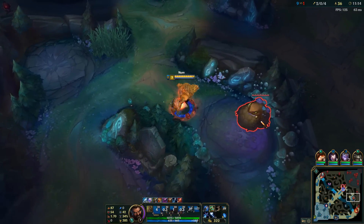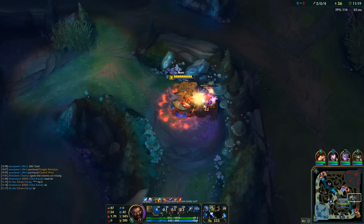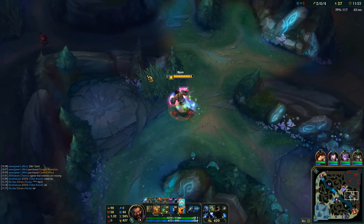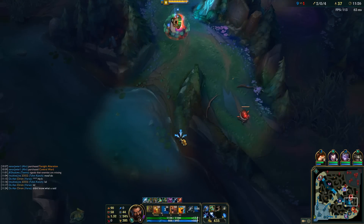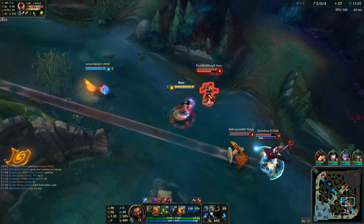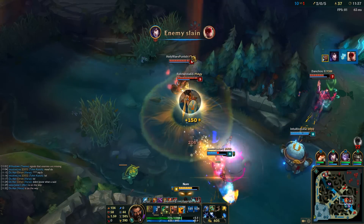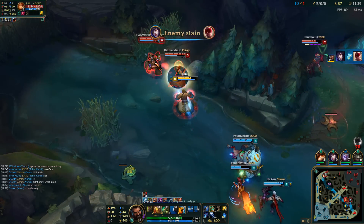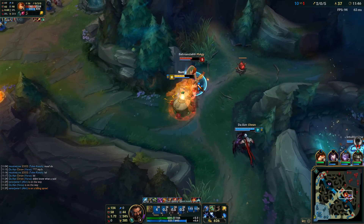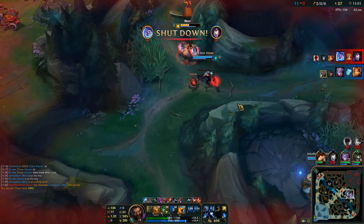Lee Sin was in mid and looks like he's coming this way — we're taking his camp though. I think this is warded because they're converging on me. There goes the Lee Sin Q, so that bush is probably warded, and here comes bot lane — they all want to get that Udyr. Try to keep them around for my team to show up, dodge the hard CC, and my team comes in and destroys them. We're probably going to finish this guy off with our red buff and the Jhin snare — that was going to be my kill if Jhin hadn't hit me with that snare.